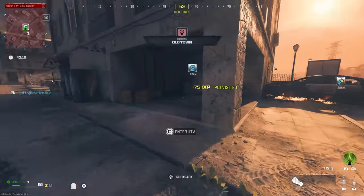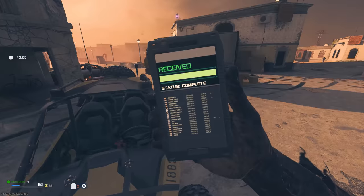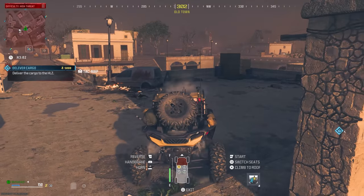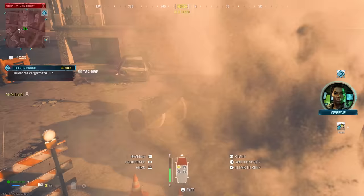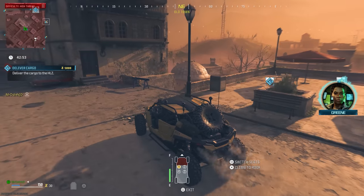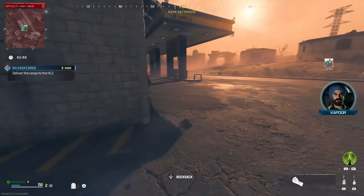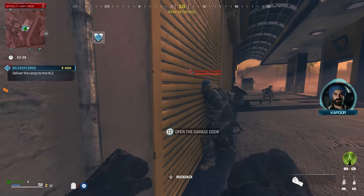You want to get to this deliver cargo contract ASAP because there is only one that can spawn in the game, and it will spawn right at the beginning, meaning anyone in the game can get to it. With those decoys, throw one down when you pick the contract phone up to make sure no zombies are near you during that animation. Once it's started, get in the vehicle, make your way over to the deliver cargo fuel station, throw down another decoy, open the door, and immediately go in to complete the contract.